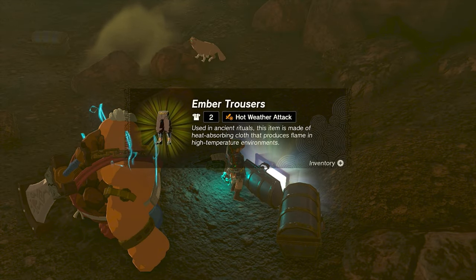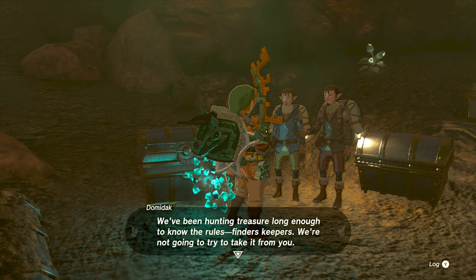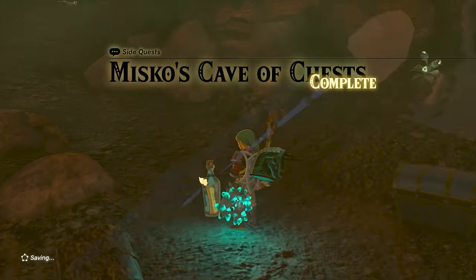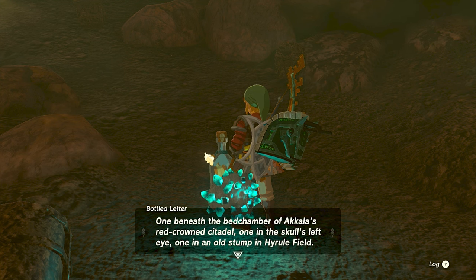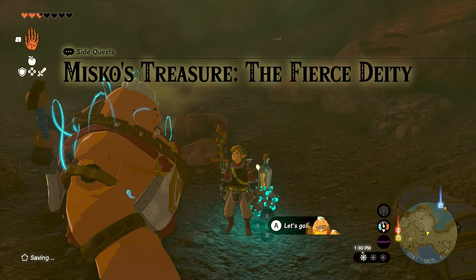Once you open the chest, the two greedy treasure hunters who were following you all along come in and take the treasure from you. Turns out it was just a pair of pants, but they leave behind a seemingly worthless message in a bottle. That message tells us about the Fierce Deity Sword and how to obtain it if you can collect all the special pieces of clothing mentioned. It hints at three different locations, and that we must return to this cave during the full set.